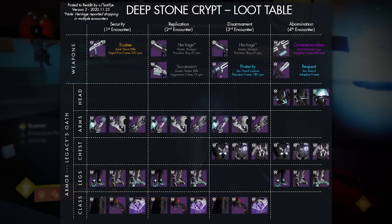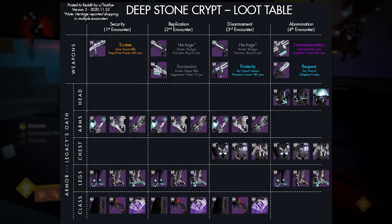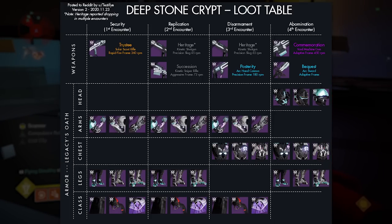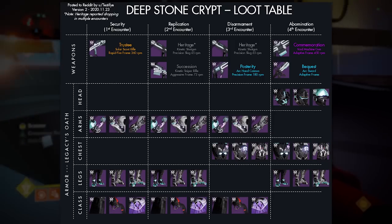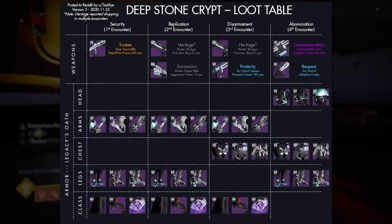Loot-wise, since you are going to be farming weapons here, these are the encounters where each can be found. First encounter is where you can farm the Trustee, which is the Scout Rifle. Second encounter is where you can farm both Heritage and Succession, which are the Slug Shotgun and Sniper. Third encounter also has Heritage and then also Prosperity, which are the Slug Shotgun and the Hand Cannon. And in the final encounter, you have Commemoration and Bequest, which are the LMG and Sword.